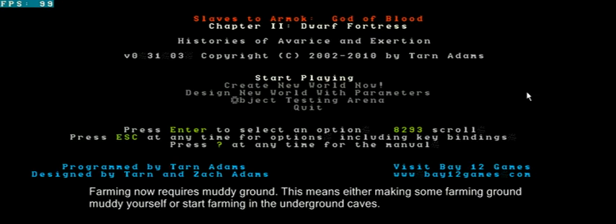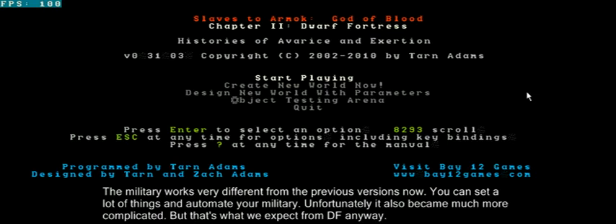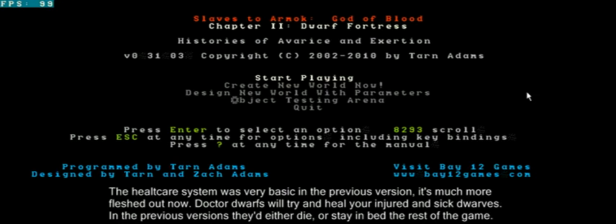There's also a couple of other changes like farming — farming in the beginning is a bit tougher, I'll handle that too. The military was a thing before; now it's much more detailed, you can set everything, but it's also become much, much more complicated in this new version. The other change is there's a whole new healthcare system for the dwarves. There are doctor dwarves now. In the previous versions your dwarves got sick and just died or lay in bed for the rest of the game, but now if they get sick there's a doctor trying to heal them.